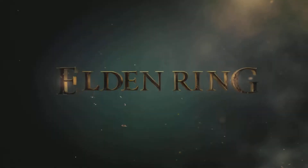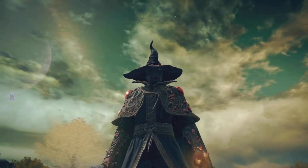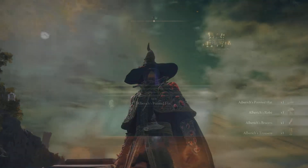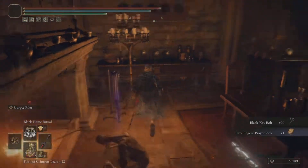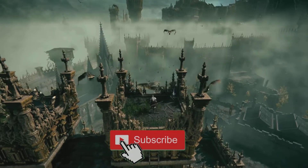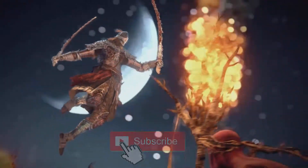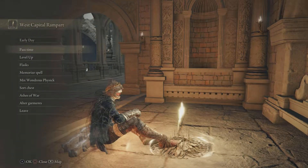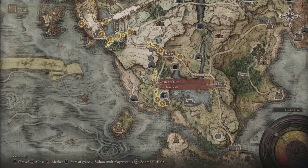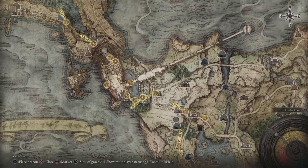Hey, what's up everybody, welcome back to Carpo Gaming and another Elden Ring video. Today I'm going to show you how you can get this amazing armor set that's going to increase your magic damage, as well as some other really cool items, all in a nice little hidden location in Leyndell Capital City. Without further ado, let's get started on how you can get this amazing armor set as well as a couple of other interesting items right out of the western rampart gates.